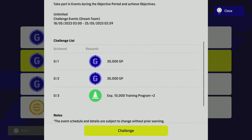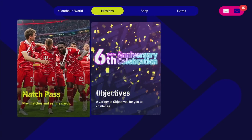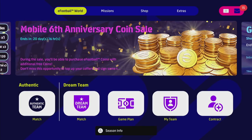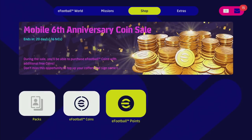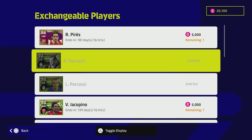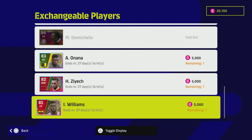In the shop, they've added a new player, Robert Perez, for 5,000 e-football points. Cain and Collar have been removed. The remaining players still have plenty of time left - 27 days, 90 days, and 139 days respectively - so they probably won't add new players too soon. There's also a sale on coins if anyone is interested.